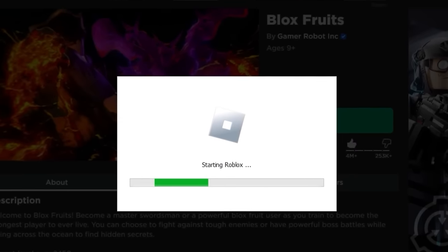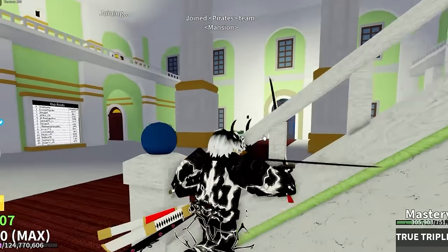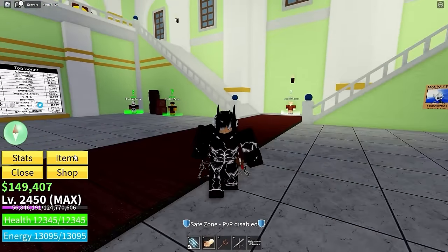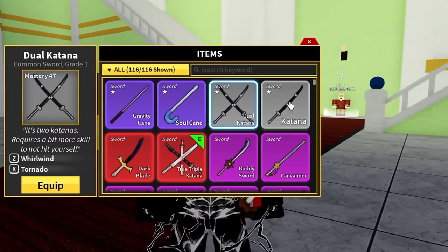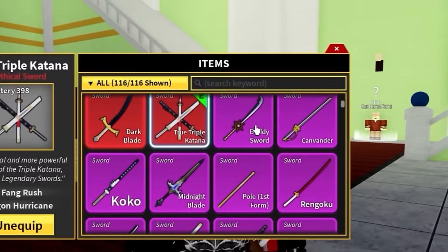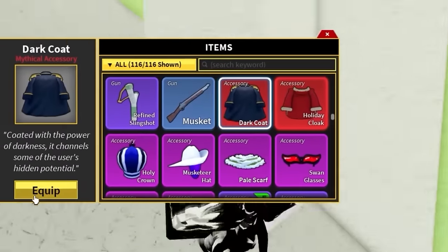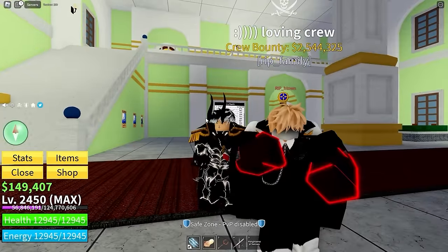We joined Blox Fruits on his account. He has the triple nipple katanas — and his character is a hot dog? What the heck, bro's a hot dog. He also has the gravity cane, soul cane, dual katana, dark blade, buddy sword, cavender, coco — he has everything. He even has a dark cloak, which is super rare and drippy.